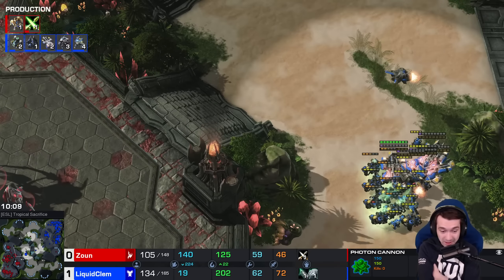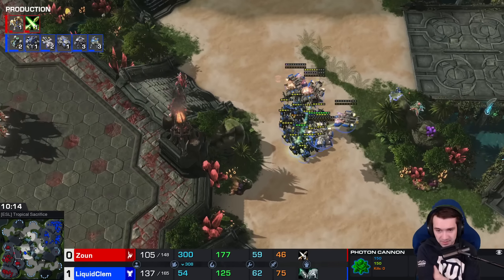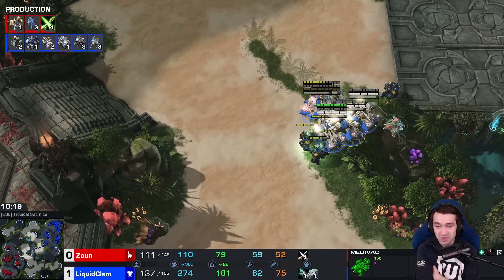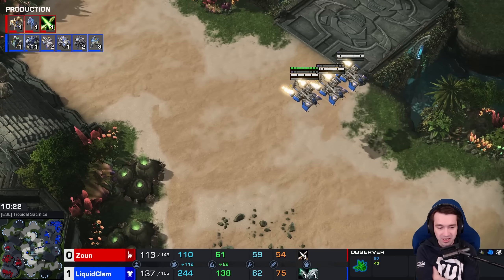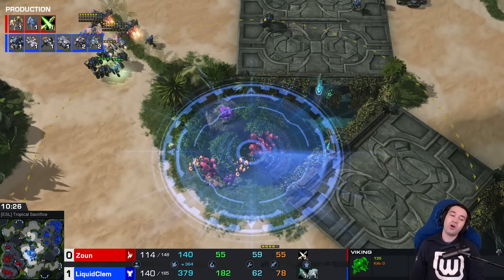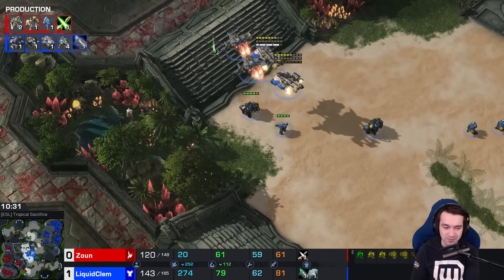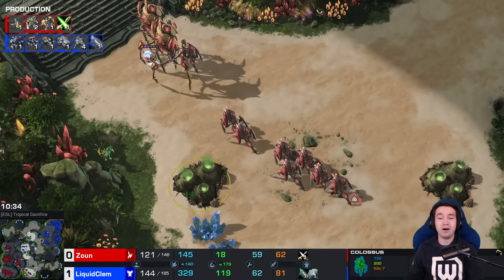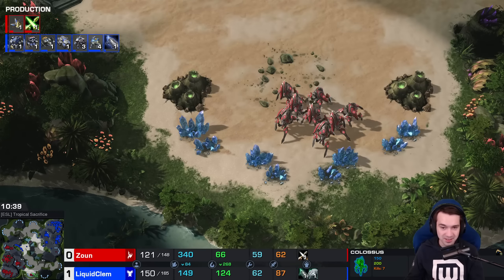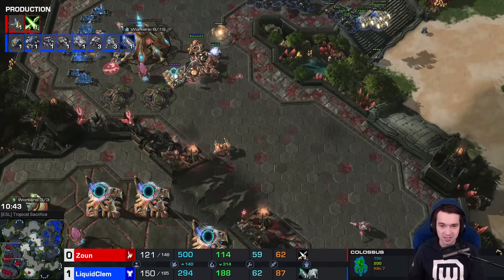Clem up 30 supply. Observer spots the army — might be able to line up a Disruptor shot. Clem picks up directly underneath the Observer — there is no way he... is he faking it? The pump fake from Clem: he picks up, boosts away, kills the Observer, but John moves all of his Stalkers out of position. It worked.